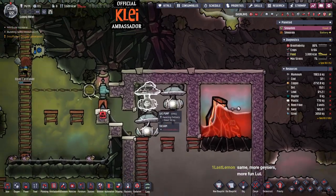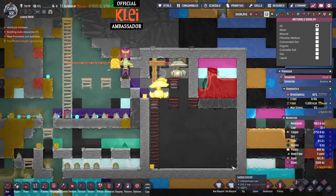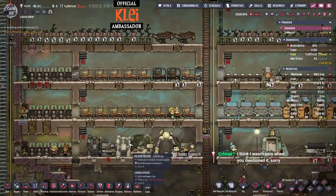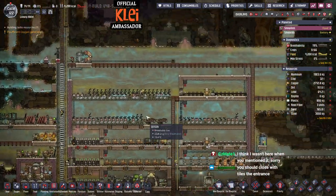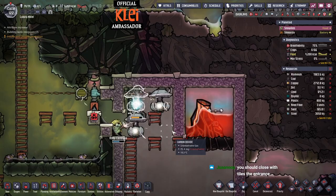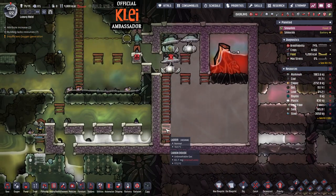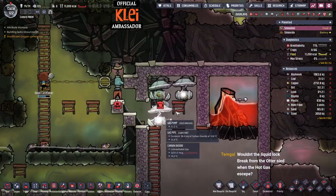Before we try it we'll put a save down, then go from there. If it doesn't work we'll reload and start doing some corrections. Copper ore again - if there's metal ore I'm going to take it because it's hard to get more and it's useful for lots of stuff. Grab some more food too.